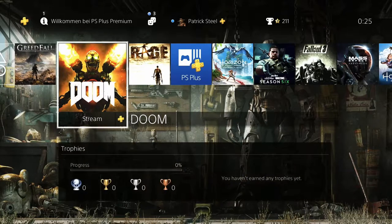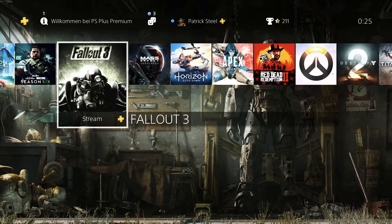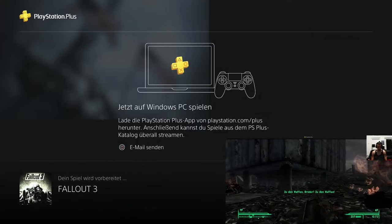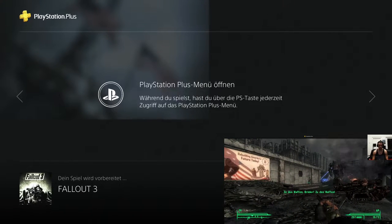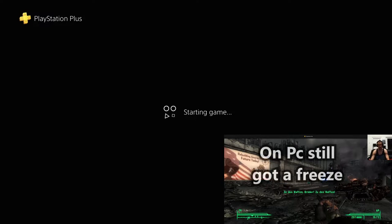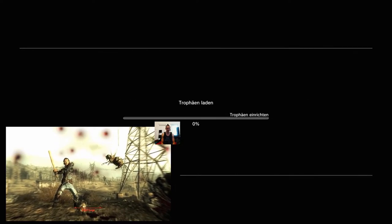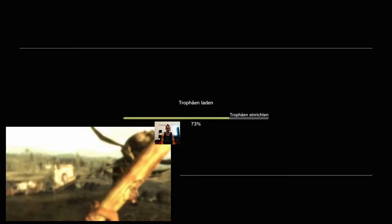When you choose a game, you can sometimes select whether you want to stream it or buy it. For Fallout 3 — which I couldn't get to run on PC — I just click it, then streaming prepares the game. Some of it is still in German. You can also have PlayStation send you an email so you can play those games on your PC if you download the PlayStation app. It mostly takes one to two minutes to get the game prepared.